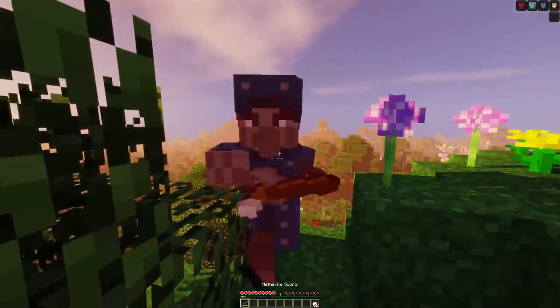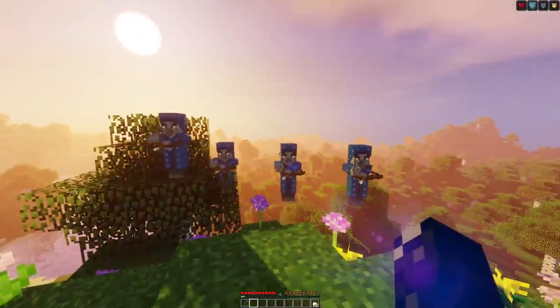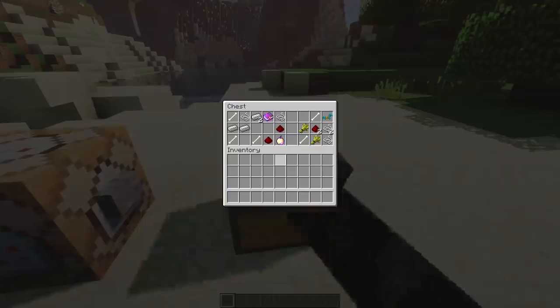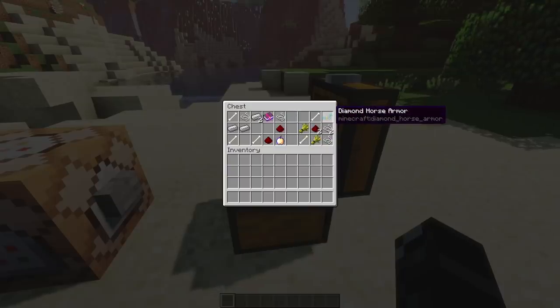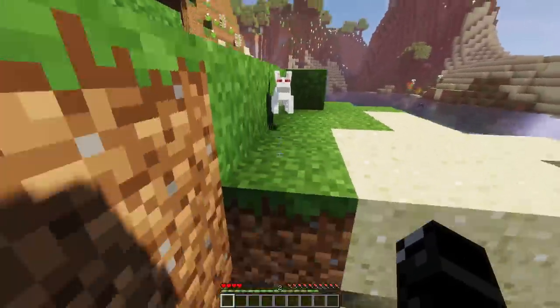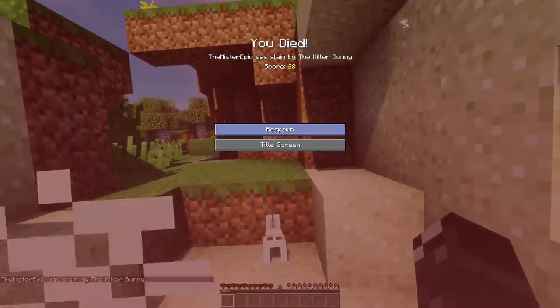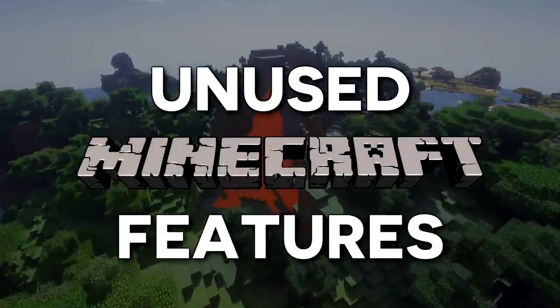What's cool about unused features is that for the most part they are in the game, or mostly functional, and can actually be used if you know the correct commands. Because they are unused, it's likely that they didn't really fit in with the game's theme or style, or maybe they were just too overpowered. And that's what makes unused features so interesting — many of them are incredibly unique or outright weird, to the point you would think they were modded in. So let's dive right in and go through some of Minecraft's most interesting unused features.